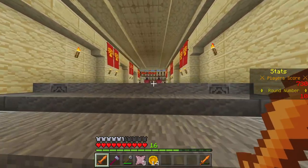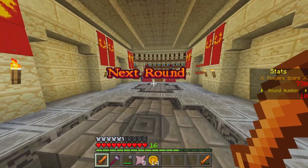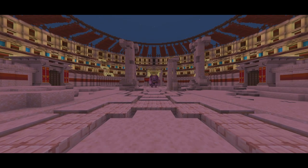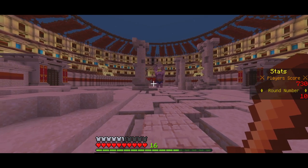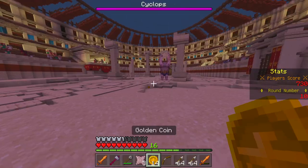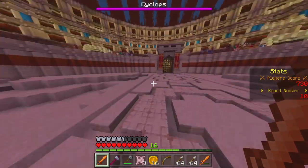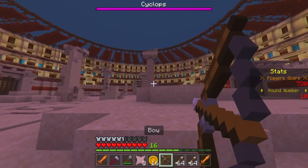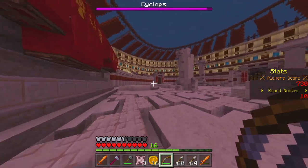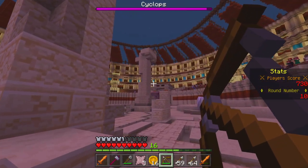Who is the first boss we're fighting? I don't know if we're surviving it. It's the Cyclops! He's throwing stuff — he's actually throwing sandstones around. You need to shoot into his eyes, guys — his eyes are what makes him weak. That's his weakness.